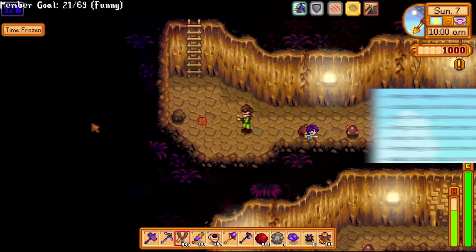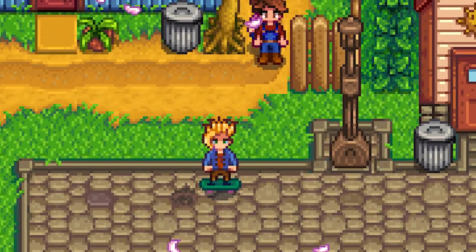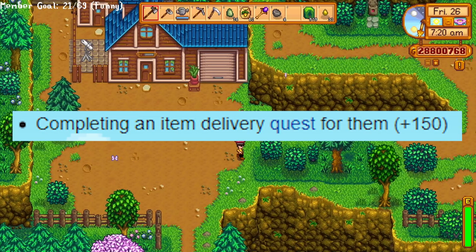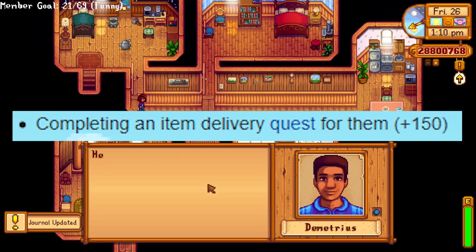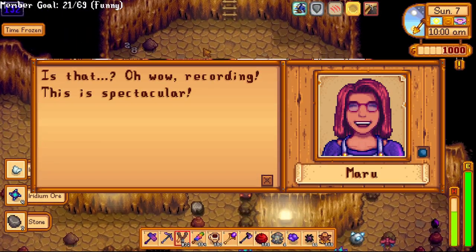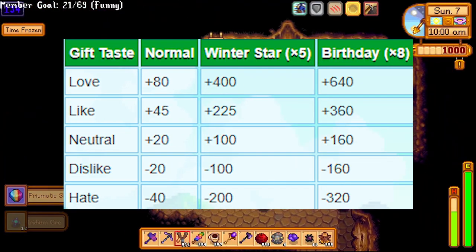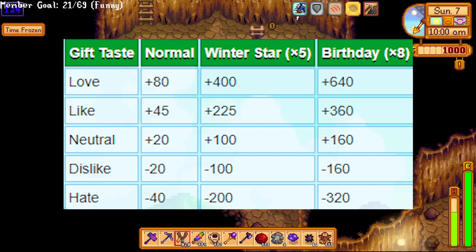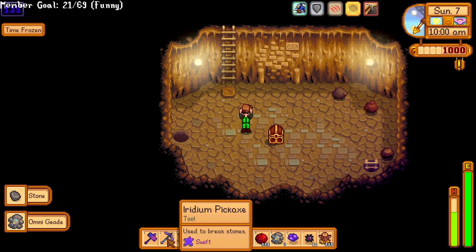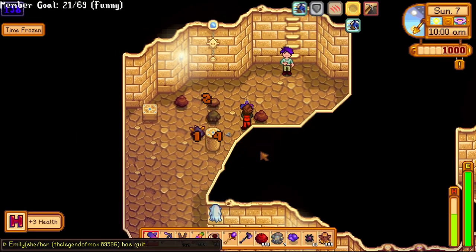You can gain friendship by talking to villagers, also if they are performing some sort of special action — like Sam riding a skateboard for example — for an extra couple of friendship points, completing an item delivery for them, or giving them a gift they like. You gain friendship mainly via gifting, but gifting is affected by many things, such as if they like the gift, is it their birthday, is it the winter star festival, what quality is the gift, etc. As a rule of thumb, you want to always give people gifts they love, at high qualities, and never forget their birthdays.